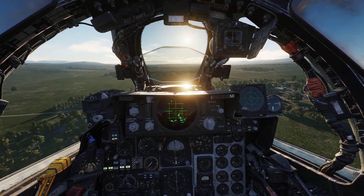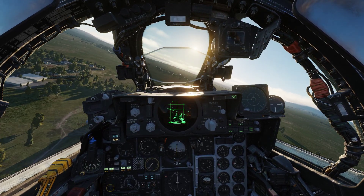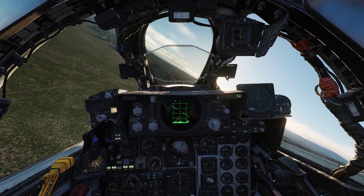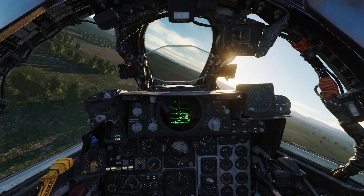Somebody asked in the comments about how to set the IP. I just set a waypoint in the mission editor and use it as the IP. You can also use the F10 map and insert the IP manually, then use Jester to update the flight plan. But I have the waypoint set in the mission editor.